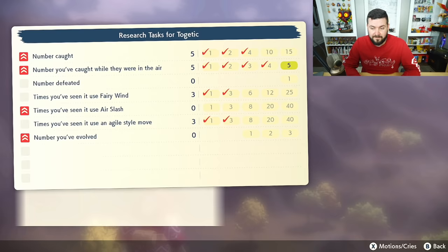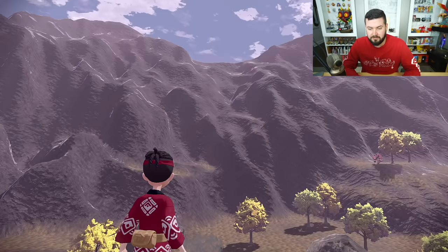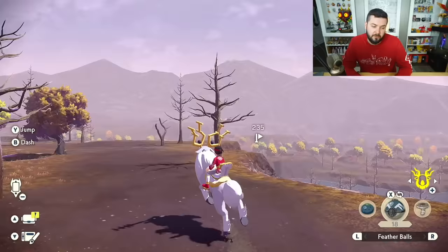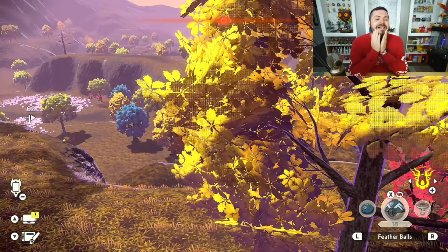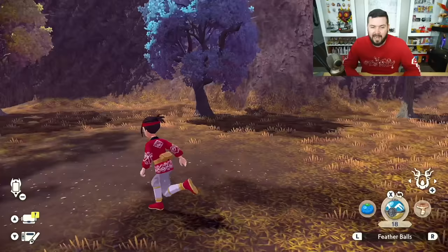You can catch Togepi very easily, and if you catch three of them in the air, the page is done — 100%, good to go. Togepi has a supposedly 25% chance to spawn down here, only in the three spots where you also see Pachirisu. Sleep until morning if it's raining, sleep again, then run up and do your epic jump to the west side.